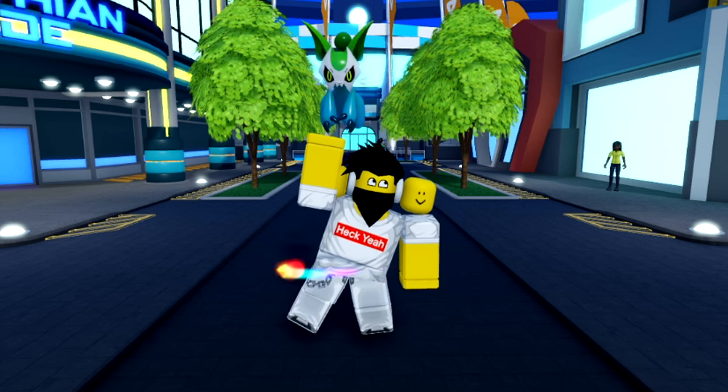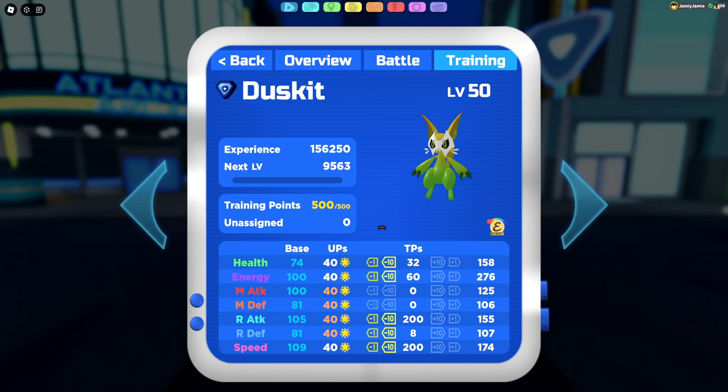Now let's move on to the actual TP changes. If you go to the training tab on a lumion's stat page, you'll see that it's been completely reworked and every player, even free to play, can see the UPs and TPs instead of it being locked behind a game pass.